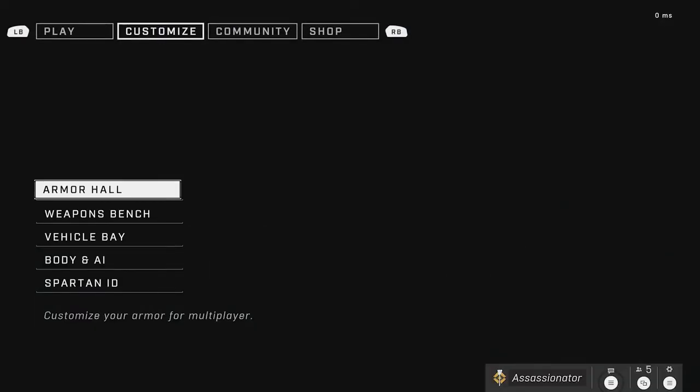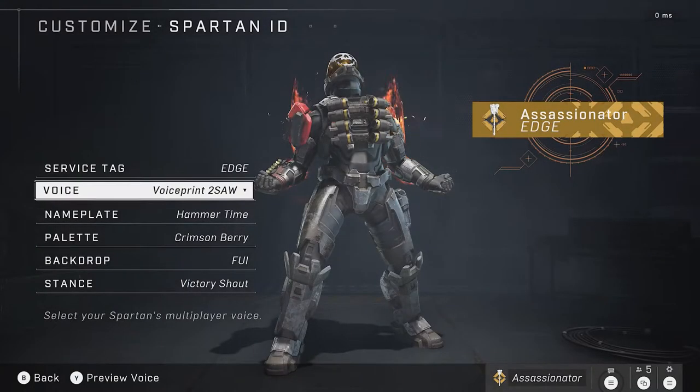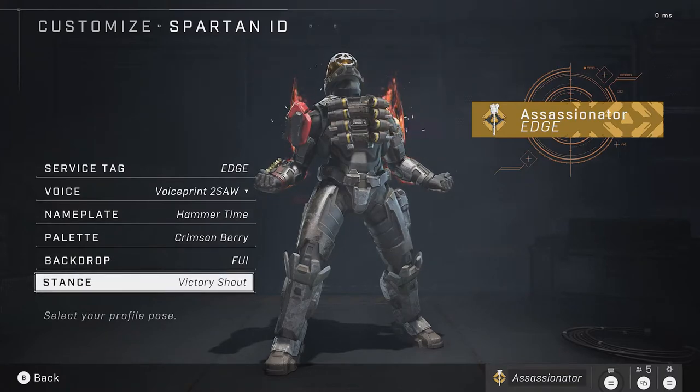From there we'll go to the stance. Only one stance has been available, which is this victory stance. To me it's really cool — it looks reminiscent of when Goku would power up, so those of you who like Dragon Ball know what I'm talking about. This was available on day two or day three of HCS Raleigh — you had to watch for an hour. If you did that, you unlock this as part of the Twitch drops. A lot of items will be coming through those Twitch drops, so make sure you have your accounts linked.